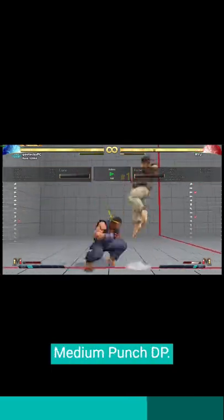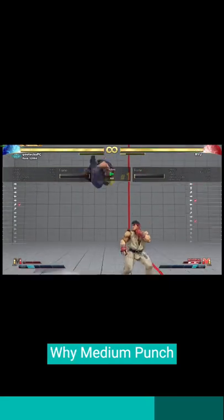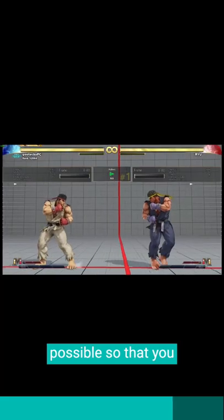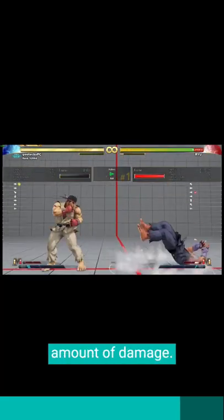Our third anti-air is going to be Ryu's medium punch DP. Why medium punch? Because it has invincibility to jump-ins. Try to hit it as late as possible so that you can get the maximum amount of damage.